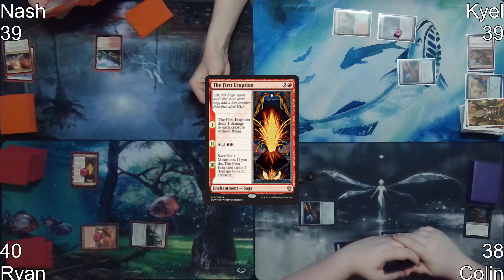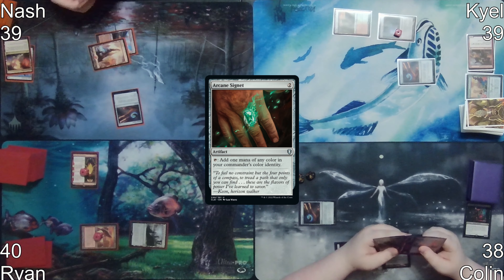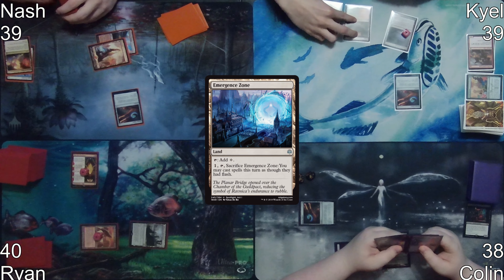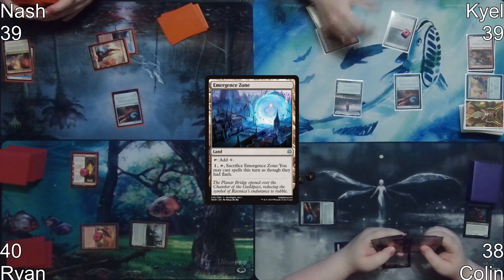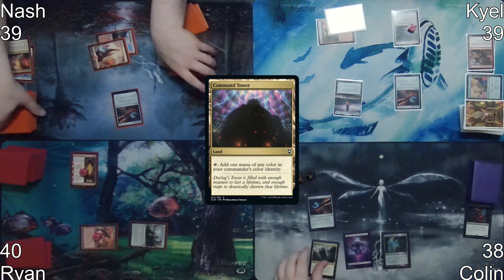Nash starts his turn by playing Prismatic Vista, cracking it to get a Mountain, then taps out to cast his own Arcane Signet. Kyle starts his turn with Emergent Zone, then taps two mana to play Grim Monolith.